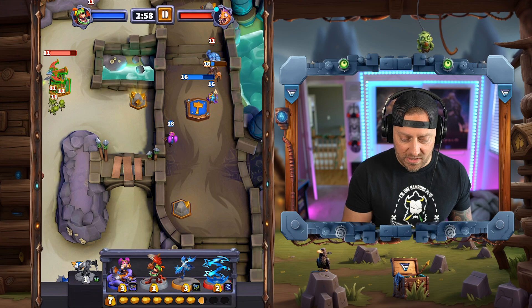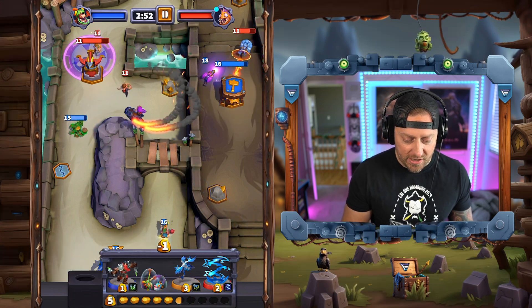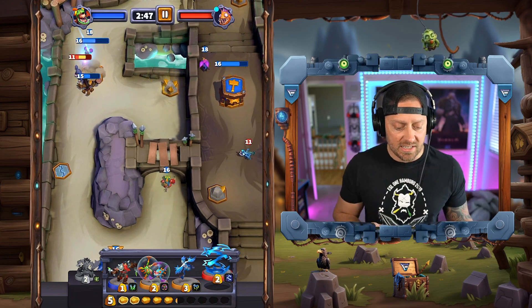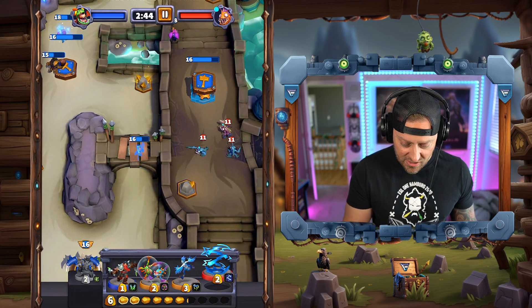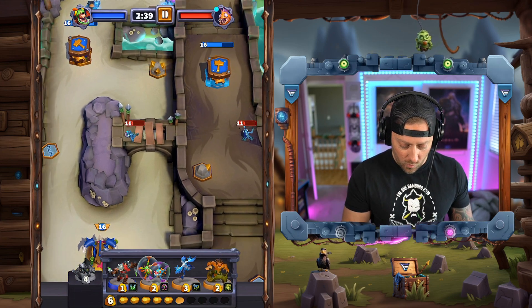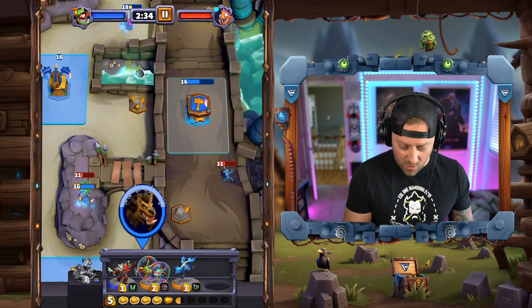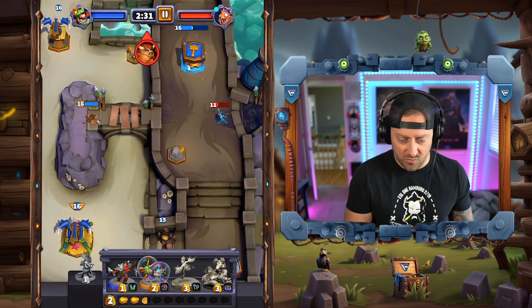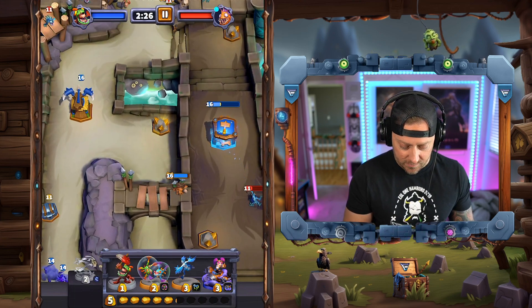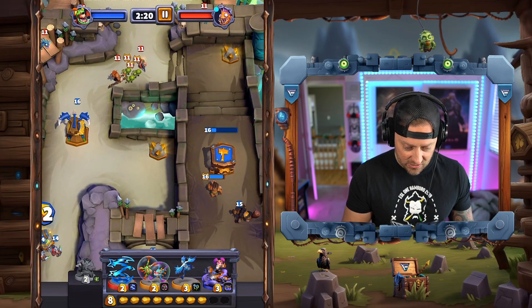Quillbore did a nice job. I'm going to come right here and try to grab this gold. Let's zap them out of there - we don't want them to get any gold advantage. They have their Murlocs - the zap didn't work. We're one level shy on zapping, so I have to Quillbore there unfortunately. We have to come over here with the Hogger as well because we don't want to lose that tower. We're going to grab that chest and get some of this gold up here. We've gotten our tower still - we're good.